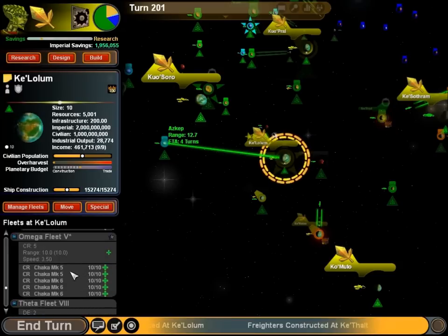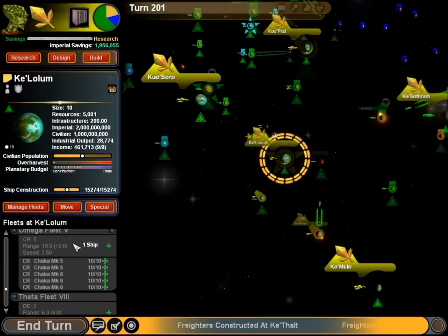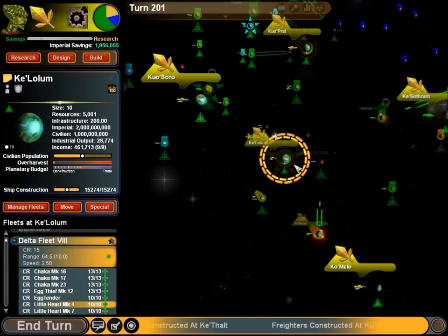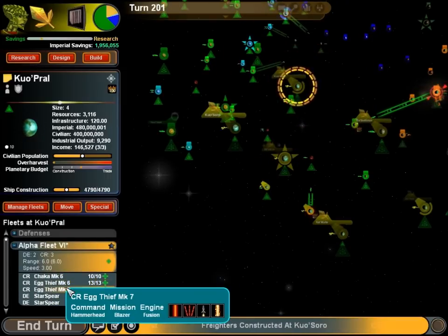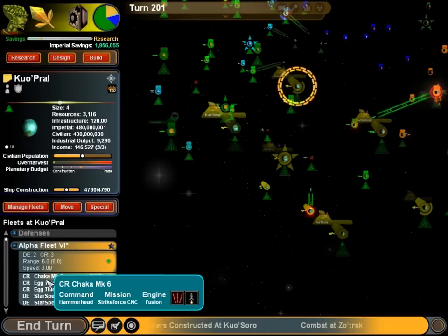Two little hearts should be plenty for what we can muster. We've mustered 15 cruisers, most of which are support ships. God, we're going to leave ourselves vulnerable, but I think it might be worth it.